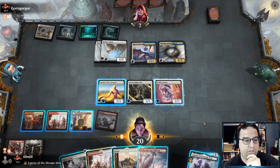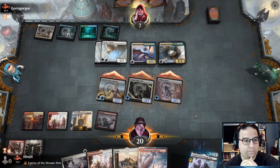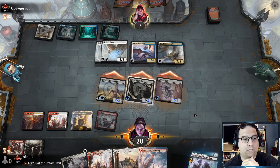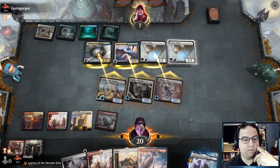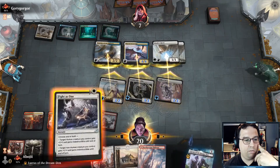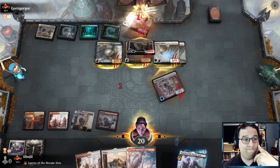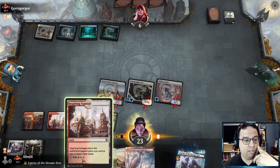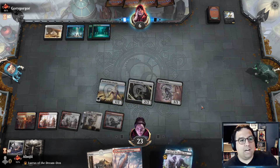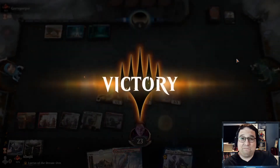We have a bunch of creatures but only one can benefit from Fight as One — a little unfortunate. Let's attack; we're still pumping them up with Leonin Lightscribe, so they might try to put a lot in front of that. I'm fine giving indestructible to the Lightscribe. Yeah, this is really really bad for them. The opponent didn't seem to have anything in hand. Cool — great way to start it all off, let's go to the next one.